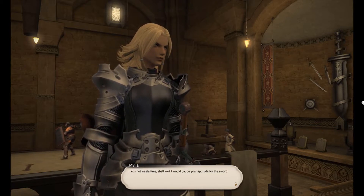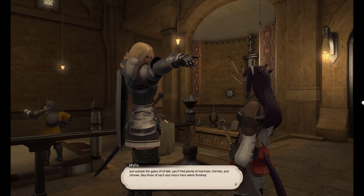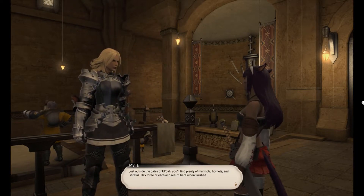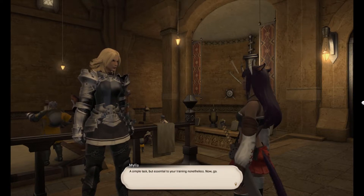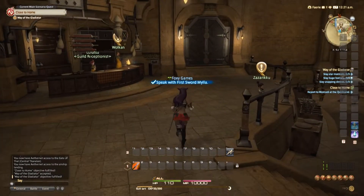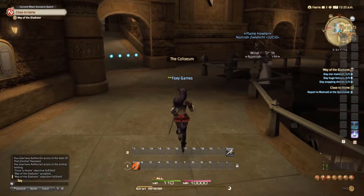Mila sends the player on their first task: 'Let's not waste time. I would gauge your aptitude for the sword. Just outside the gates of Ul'dah, you'll find plenty of marmots, hornets, and shrews. Slay three of each and return here when finished. A simple task, but essential to your training nonetheless.' The narrator comments: 'Yes, we're going to do the standard MMO quest of killing small animals to satisfy some rando.'